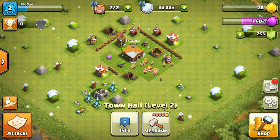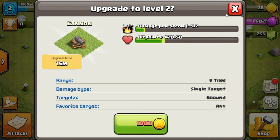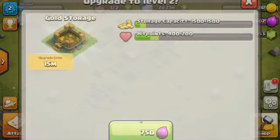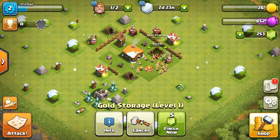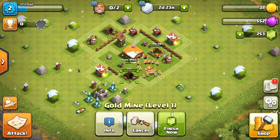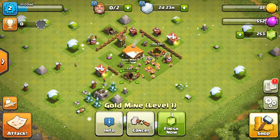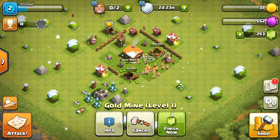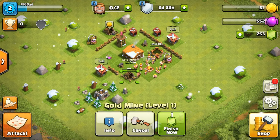We have two guys, so let's upgrade this. I don't have any gold, so we'll have to do this guy here — upgrade the gold storage. Where's my gold mine? There it is — and we can upgrade that because it costs elixir to do it. Thank you for watching. We're going to end here. Don't forget to click the like button, thumbs up, and comment down below, and subscribe and hit the bell. Thank you for watching!